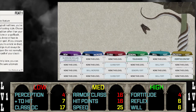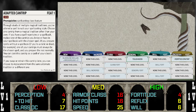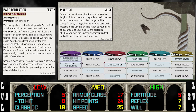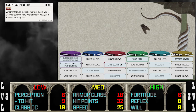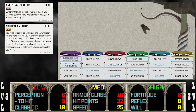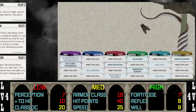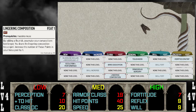At level one, we take Adaptive Cantrip to improve versatility — it also gives us access to a particular spell we need later on. At level two, we take Bard Dedication with the maestro muse for some choice feats down the road. Ancestral Paragon comes next at level three, giving us Natural Ambition which allows us to take Dangerous Sorcery for more damage. At level four, we take Lingering Composition, though this feat doesn't pay off until around level eight.